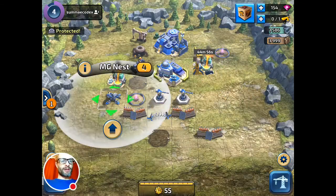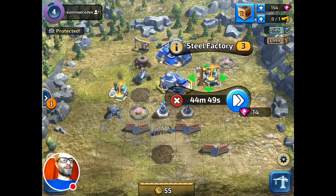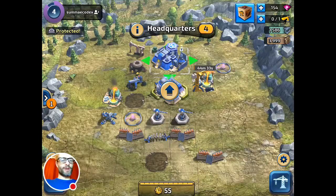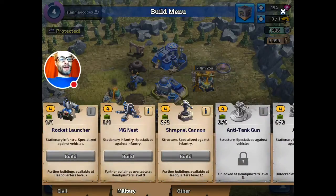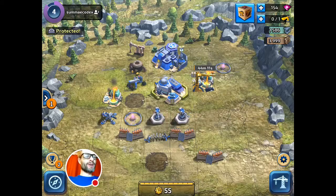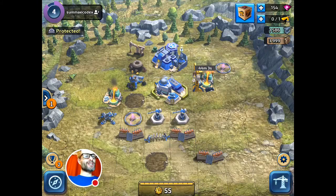I can't upgrade anything else right now because I've got this build going on. If I want to speed it up, I can use 14 diamonds, or I can wait 45 minutes. That's all fairly traditional. The headquarters is the key thing — when you upgrade that, you unlock various other things. It's a little bit slow right now; I can't really do anything at all. The single-build situation slows things down quite a lot, especially early in the game.